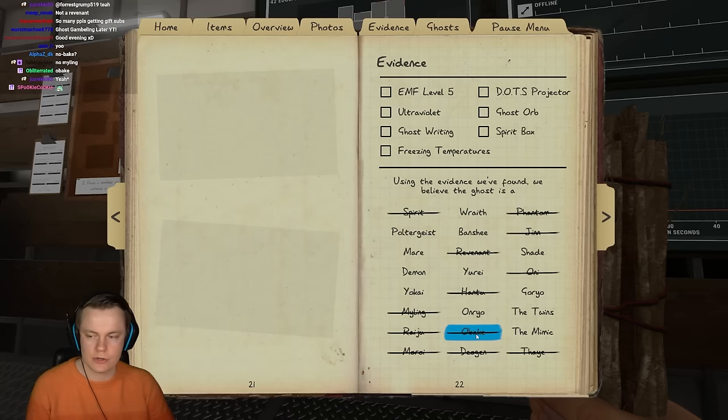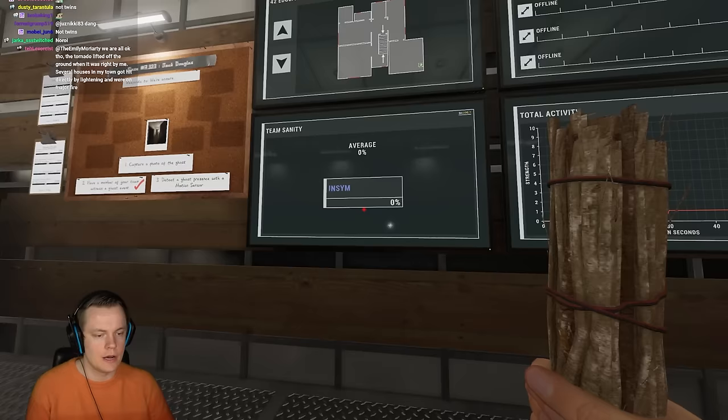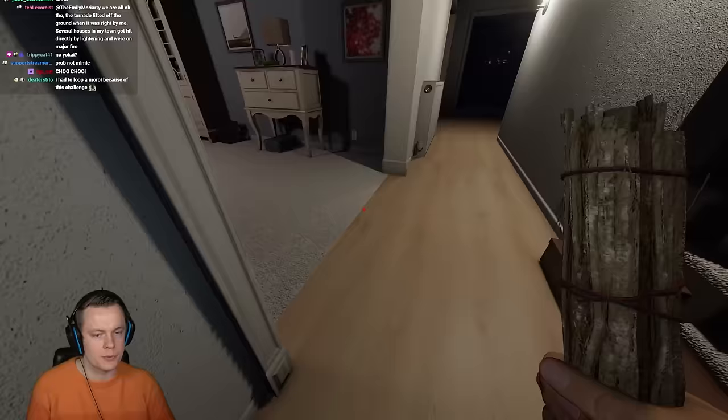We know it's not a Raichu because it didn't seem affected by our equipment at all. We know it's not a Revenant for obvious reasons — otherwise we'd be dead. Probably no Myling because it was pretty loud during a hunt. No Twins. No Obake for sure because we didn't see it shape-shift at all. Yo-Kai is still on the table because it kind of just ignored us. I'm gonna set up a Polter check now to rule out Poltergeist, and I could also do a Yo-Kai test.